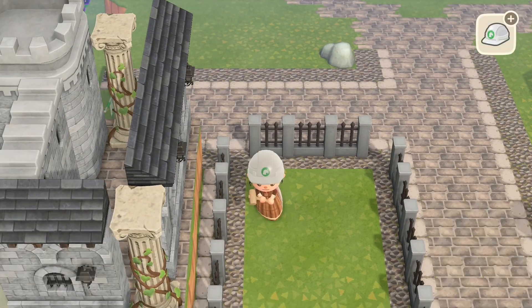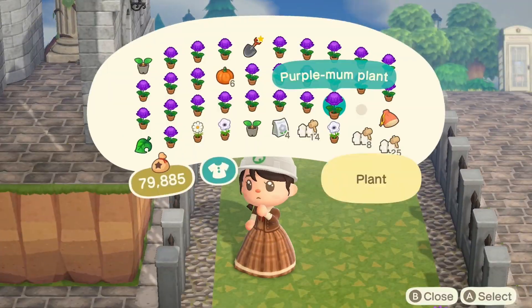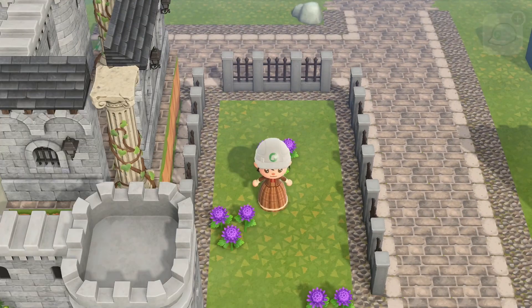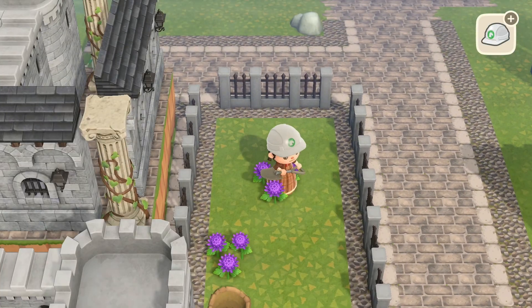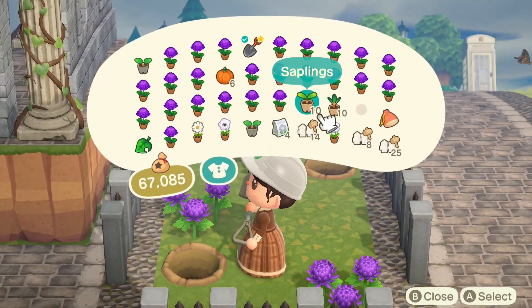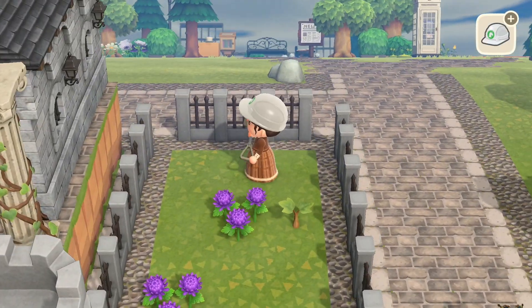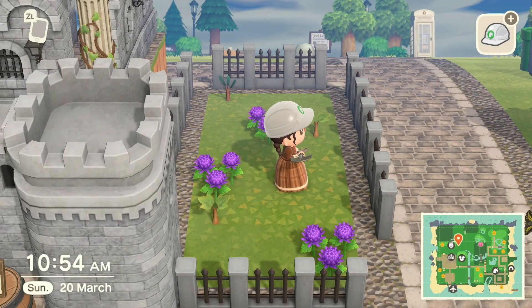The first thing I'm decorating is this small garden next to the castle — not the royal garden, just a little green spot to decorate the city path area. I'm placing flowers, trees, and bushes over there.